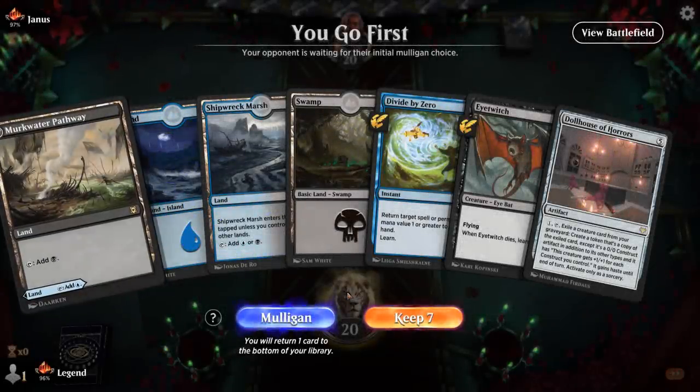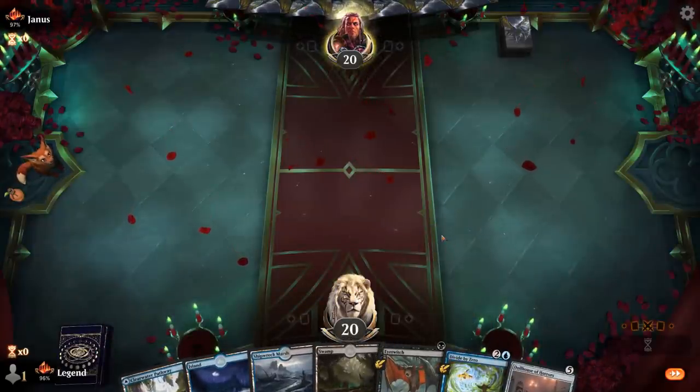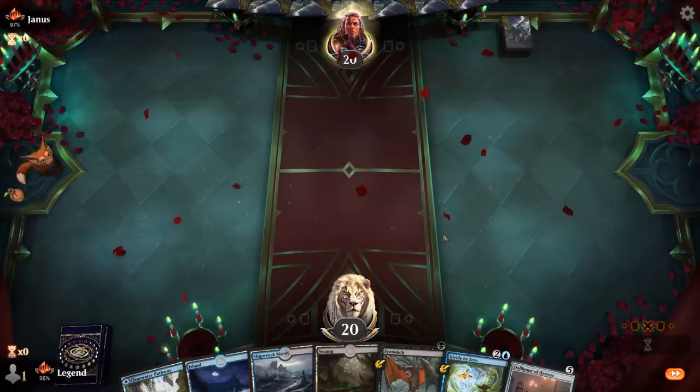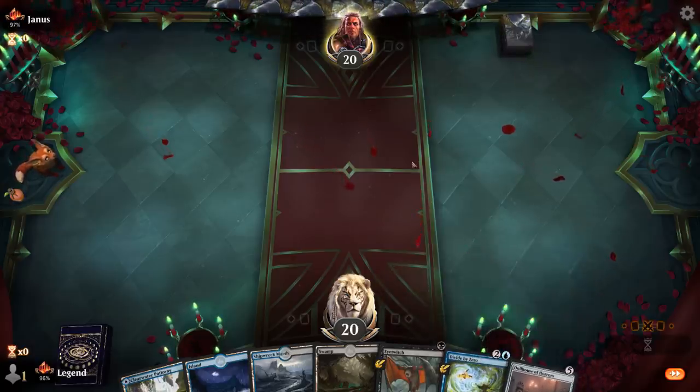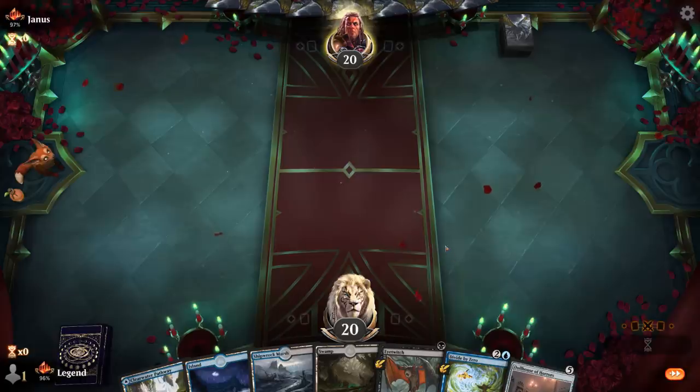We're on the play with a keepable hand. Could use another cheap play on turn two — Deadly Dispute would be high up on our list. Divide by Zero can discard any expensive creature I draw to then reanimate with Dollhouse. Cheap plays are fine, expensive plays we can discard. Turn one Island — opponent blue-red, so the Epiphany matchup is probably not great, although Divide by Zero helps.